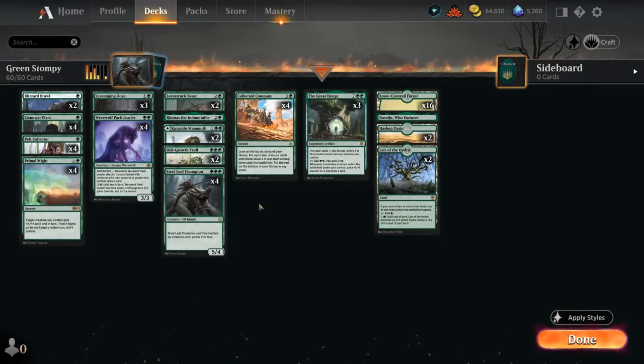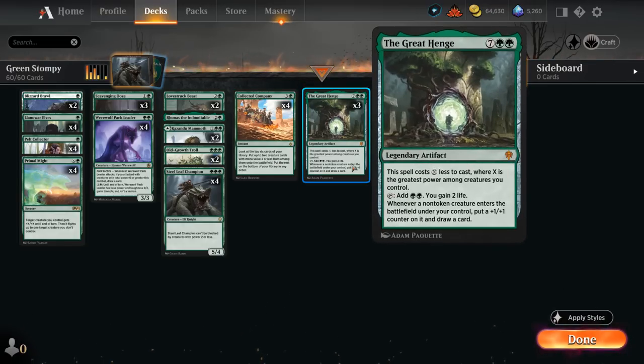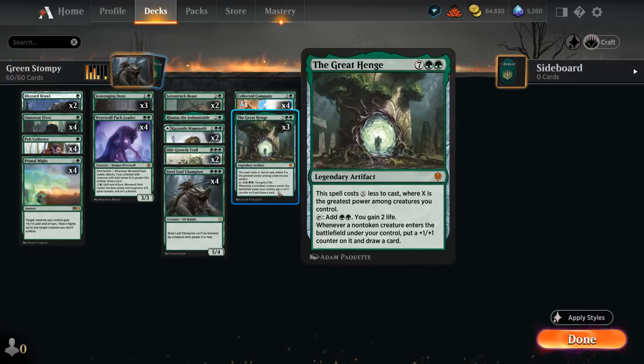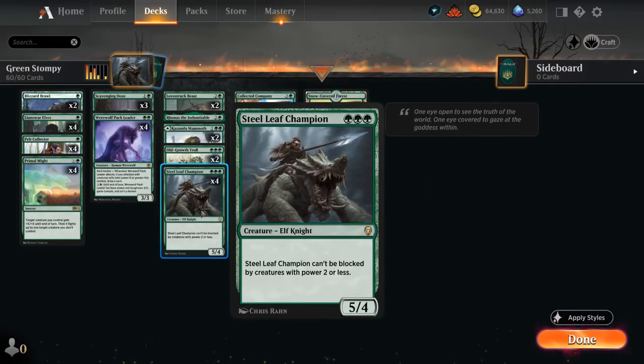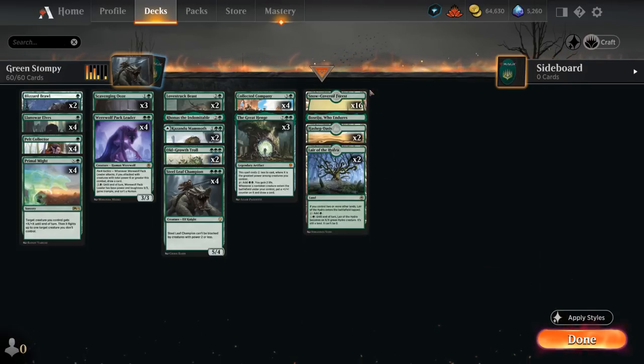Hello and welcome to another Explorer gameplay video. Today we're taking a look at a mono green stompy deck, which is a creature aggro deck topping off its curve with Collected Company, alongside The Great Henge, which we can play as early as turn 4. This is thanks to the many 5-power creatures like Steel Leaf Champion, a 5/4 that's hard to block. We have Kazandu Mammoth, which can turn into a 5/5 thanks to landfall and can also be played as a land, which is why we have a slightly lower land count.